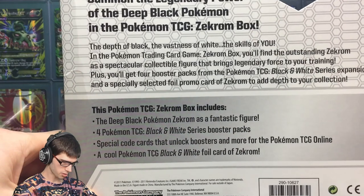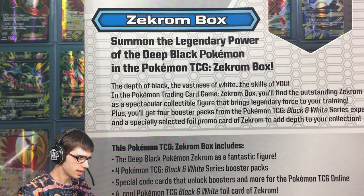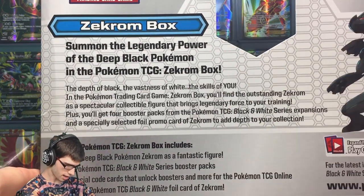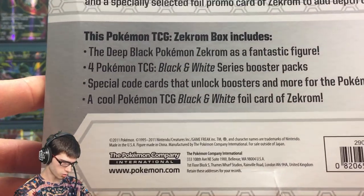Just before I get too far into the opening, let's have a look at the back — assess the back of the packaging. It says 'Summoning the legendary power of the deep black Pokemon in the Pokemon TCG Zekrom box.' I'll leave that there for you guys to pause and have a read of. And that is the contents as well.